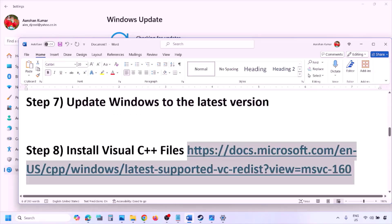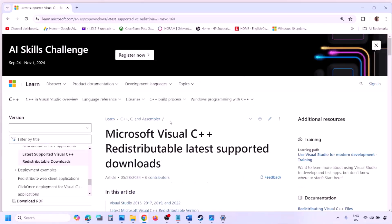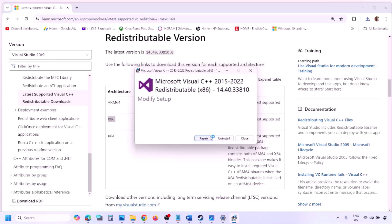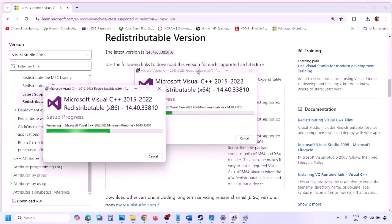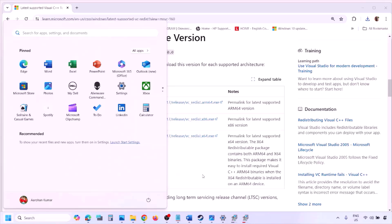The next step is to install Visual C++ redistributables. Copy the link provided in the video description and open it in a browser — it will take you to the Microsoft website. Download both the x86 and x64 versions of Visual Studio 2015–2022 redistributables. Run each EXE file; click Repair if you see the repair option, or Install if you see the install option. Make sure both are installed, then restart your computer — the restart is mandatory — and launch the game and check.